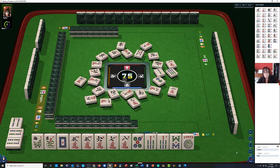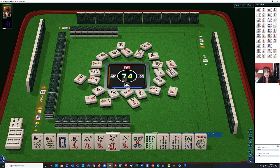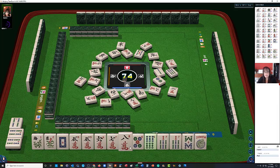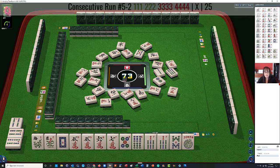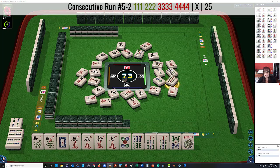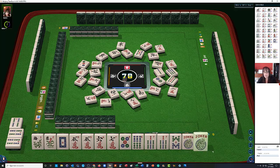There's a 6 bam — let's see: we have 6-7, 5-6-7-8, 5 dot, 8 crack — let the 8 characters go. So we have 5-6-7-8-9 bamboos with two multiples in there. We could do 8 characters, but we're just going to wait. There are too many discards here. I think next the 7 crack can go.